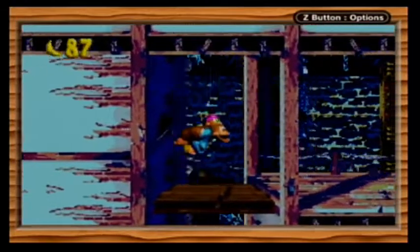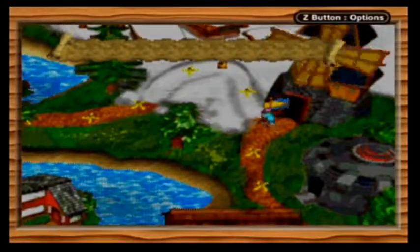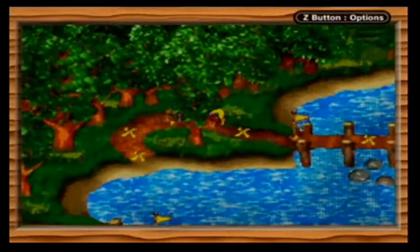I actually didn't know you could slow down the elevator at the beginning by jumping. That one's pretty easy to find. There are a couple in Kremwood Forest that I actually just found completely by accident, on my first time playing, which is kind of funny. Speaking of Kremwood Forest, let's go there right now!